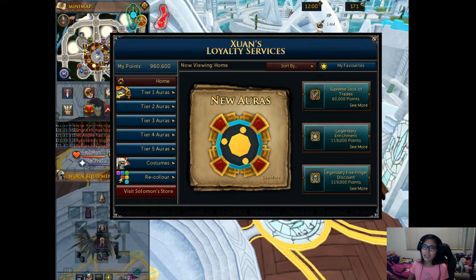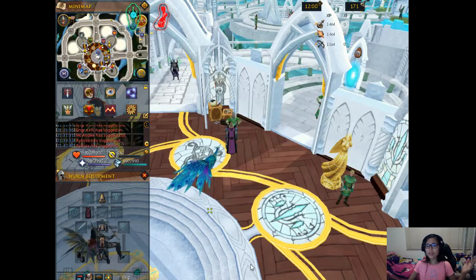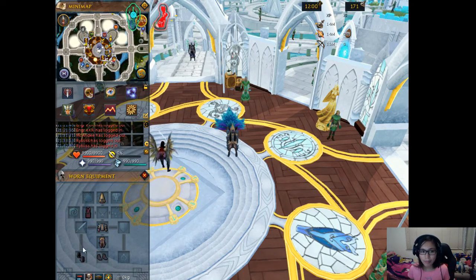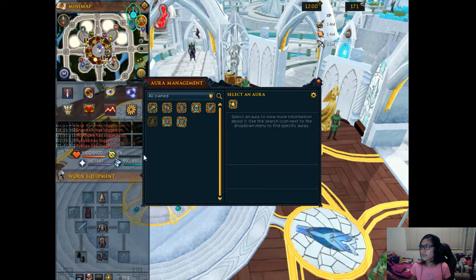That's it, guys. Just to repeat: if you can't find your aura anywhere — not in the bank or not in the inventory — open your armor tab and you can find the aura slot beside the headgear. Click it and you'll find all your auras. Thank you very much for watching. Bye-bye!